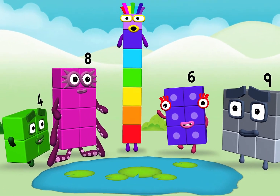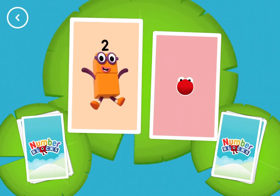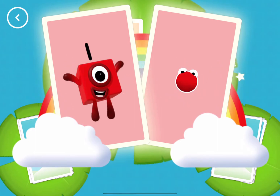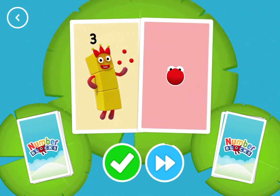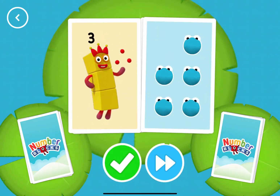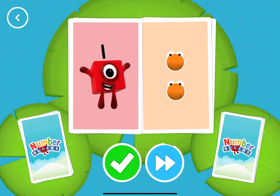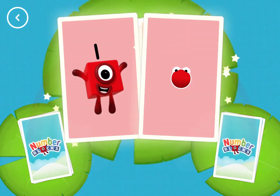Hello! Two, one, two, one, one. Snap! You found two matching amounts. Three, one, three, five. Five. One. Two, one, one. Snap!